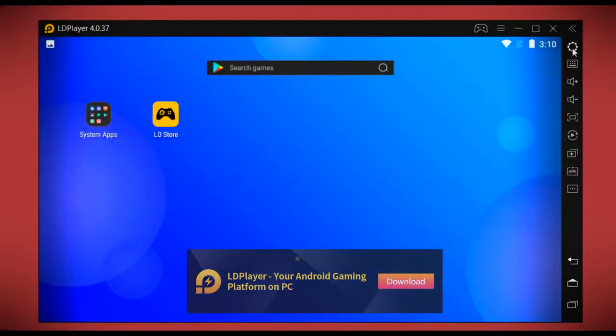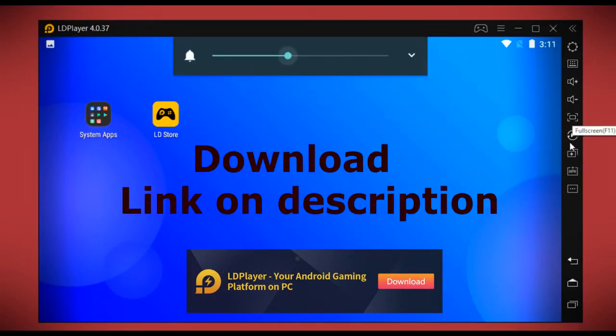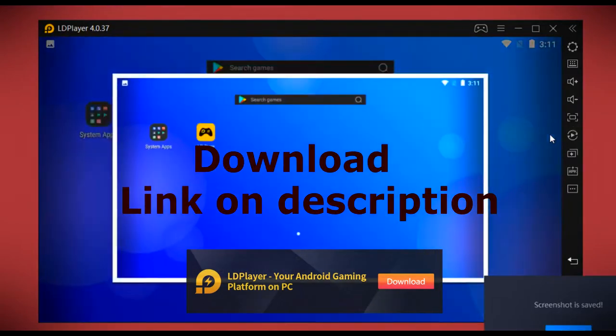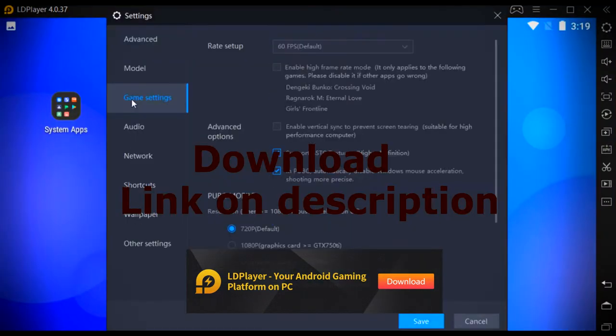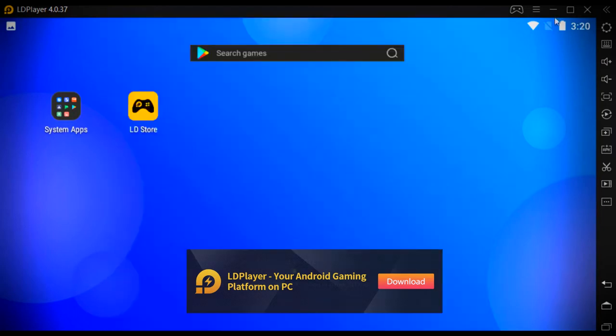On the right side of LDPlayer we have a column consisting of all features including settings, keyboard mapping, volume up and down, full screen, screenshot, and much more. In settings we can see a lot of settings options. In the game settings, in the frame rate setup, you can play games up to 120 frames per second.